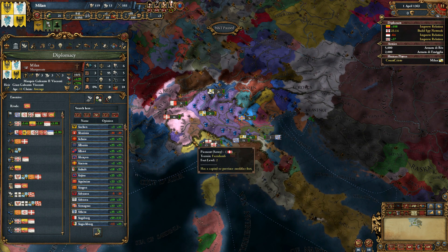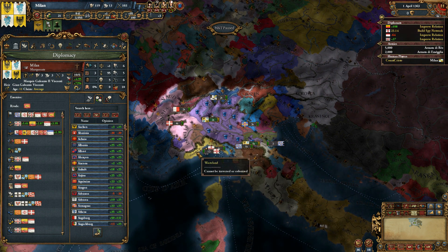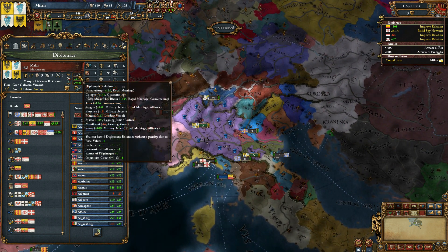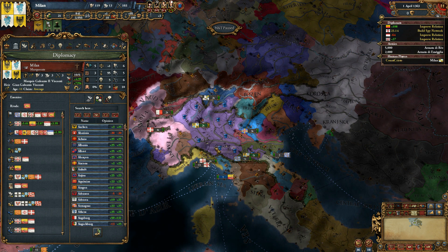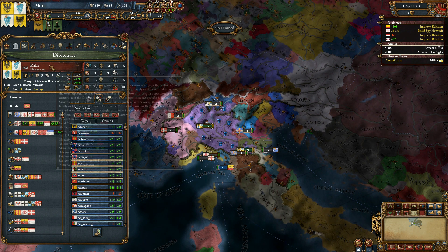Diplomacy — like I said, very similar to the base game. You don't need to worry about many changes here apart from that alliance limit. You should also note that your diplomatic relations limit tends to be much higher in MEIOU and Taxes, so vassal swarms, even when you're not the HRE, are a lot more viable.